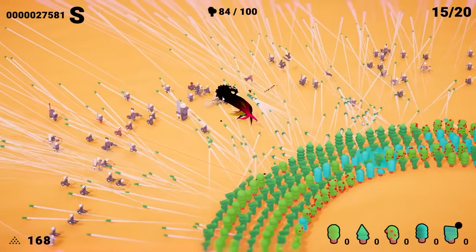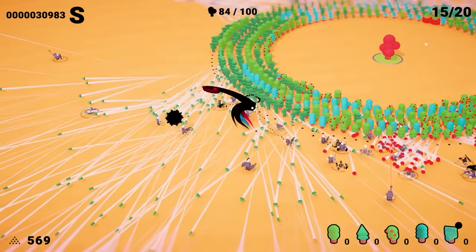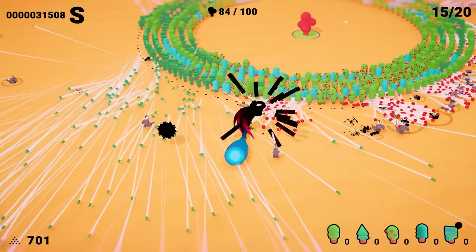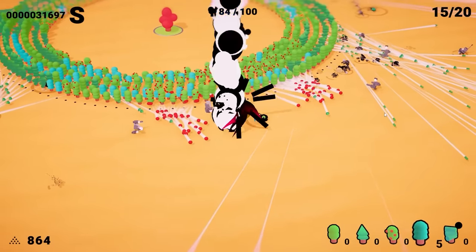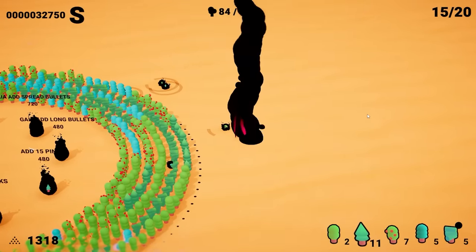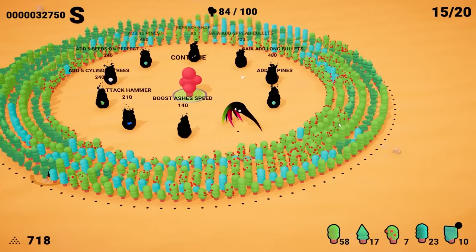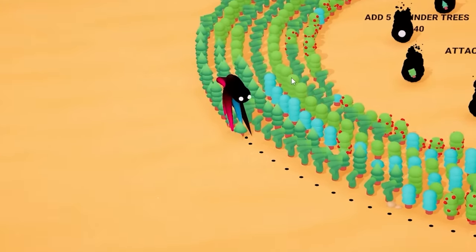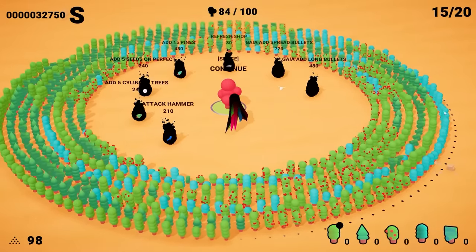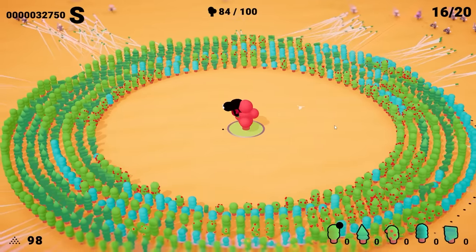Oh, we got a big guy with a sword — let's 1v1 him. I think he's dead. Most people are already dead — they don't really last very long. There are so many bullets and trees they've got to get through. I'd like to see the army that could actually manage that. We got perfect, so we got some seeds. It's giving us the option now to straight up buy 50 trees — I'm going to buy 50 trees. I'm actually getting annoyed with the amount of time it's taking to plant the trees at this point. Another ring complete — we're on to yet another layer of massive, massive defense and damage output.